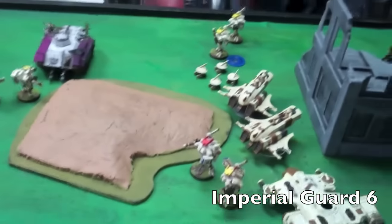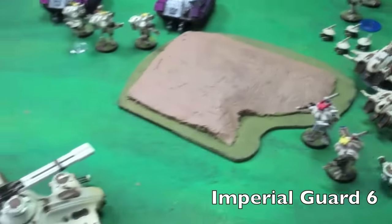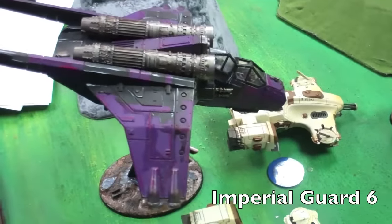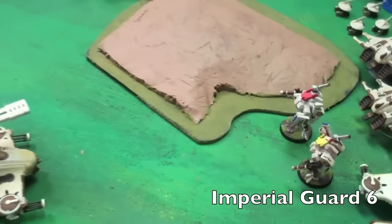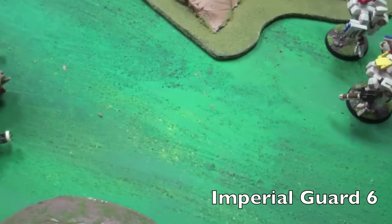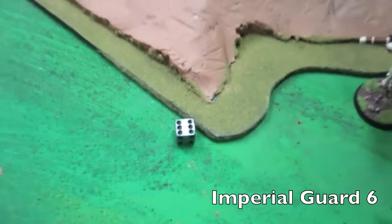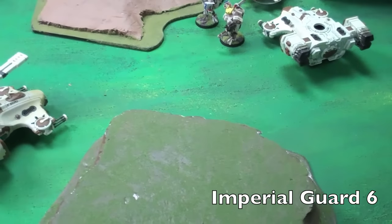Bottom of six — it's Hail Mary time. The only thing the Guard had left: that one Vendetta moved over to within three inches of this objective. So if the game ends, it will be contested-contested, with that Vendetta being the only thing left alive on the board with a scoring unit in it that just won't die. Does it end? One, two, or three — that is not what the Imperial Guard were looking for. We'll see you at the top of seven.